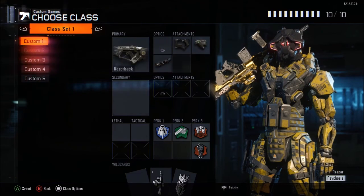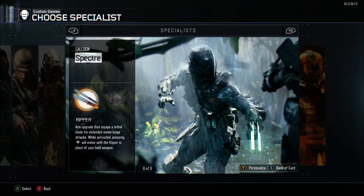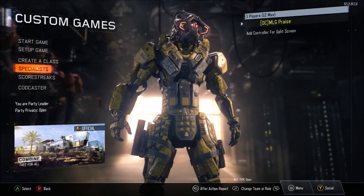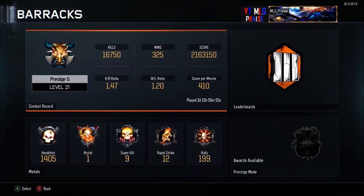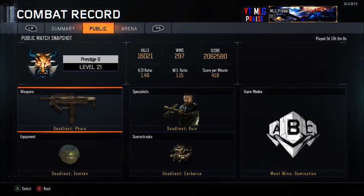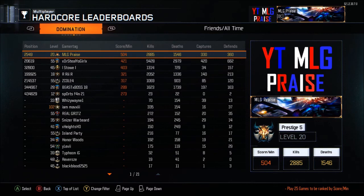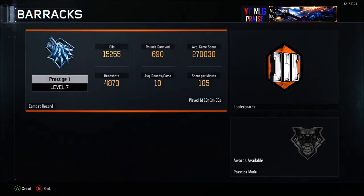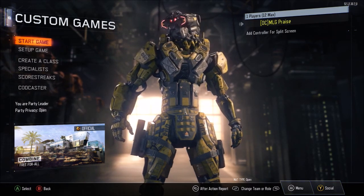Those are my guns for this game. Scorestreaks and specialist covered — I use Psychosis, and the best specialists right now are Heatwave, Active Camo, and Glitch. Stats update: I'm prestige 5, I use the Pharaoh most out of all my guns. My KD is 1.48, 418 score per minute, 16,000 kills on the leaderboards. In hardcore I have a 504 score per minute. Anyway, I appreciate you guys watching — like, comment, subscribe, and I'll post more videos soon.